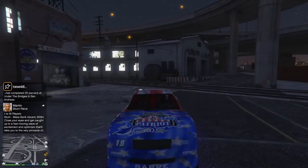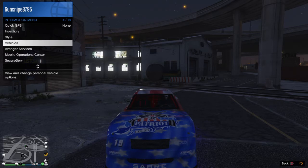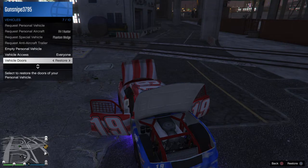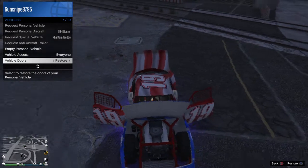Here's the car — let me go ahead and show the interior, open the doors. Just like with the Faguelo and certain other cars, the cams and the drive belt on the engine do spin. The engine is simplistic, being that it is a stock car.